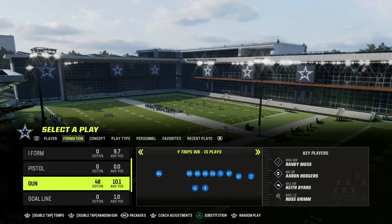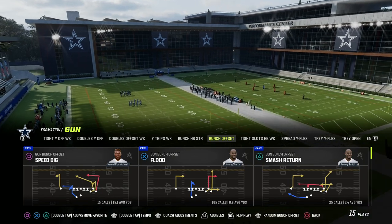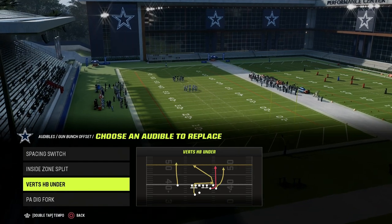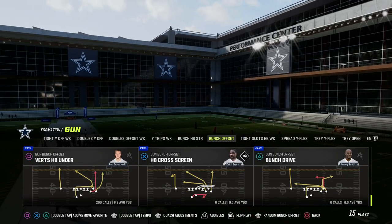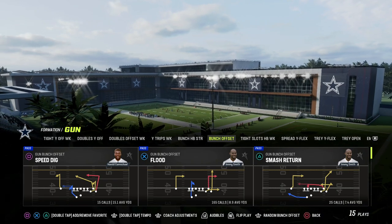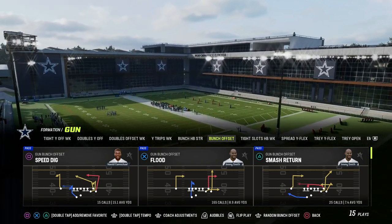We're in the Cincinnati Bengals Offensive Playbook and the play we're going to be talking about today is Speed Dig. I think this is a very unique play. You can also really create this out of any Gun Bunch Formation because pretty much every Gun Bunch Formation has the play Verticals, and all you really need is this crossing route — you don't need any other route abilities to run this play. We're going to show it out of Speed Dig and I'll explain why when we get on the field.